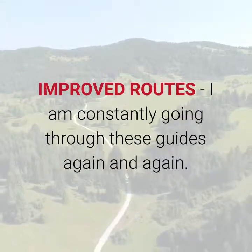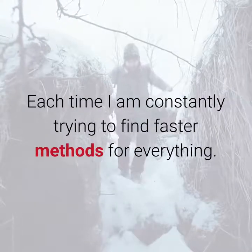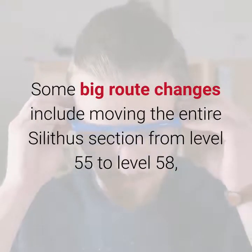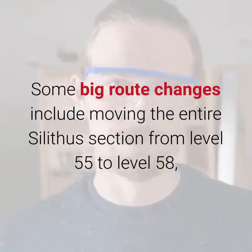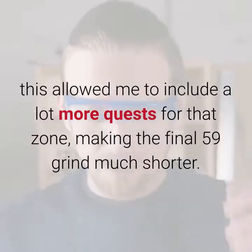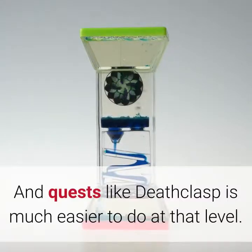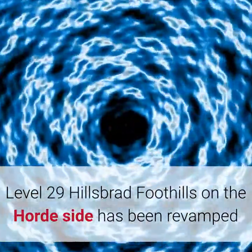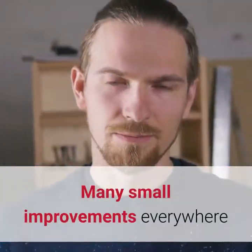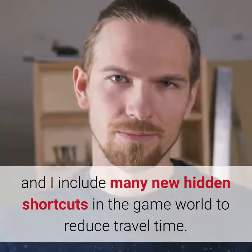Improved Routes: I am constantly going through these guides again and again, trying to find faster methods for everything. Some big route changes include moving the entire Silithus section from level 55 to level 58, which allowed me to include a lot more quests for that zone, making the final 59 grind much shorter, and quests like Death Clasp are much easier to do at that level. Level 29 Hillsbrad Foothills on the Horde side has been revamped and now includes a lot more quests. Many small improvements everywhere, and I include many new hidden shortcuts in the game world to reduce travel time.